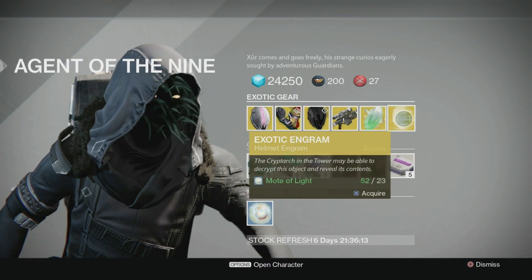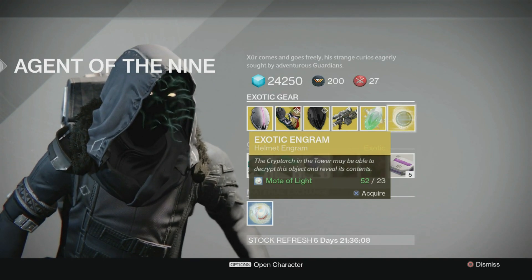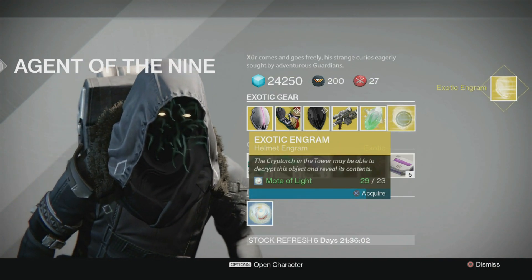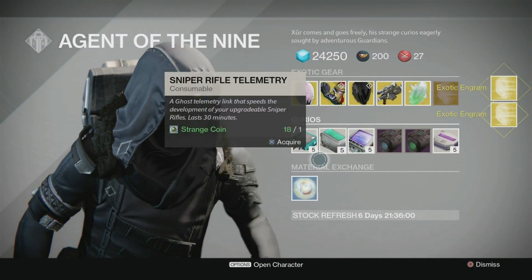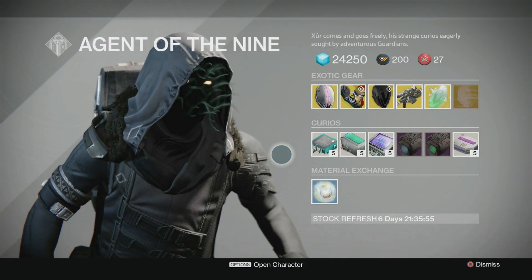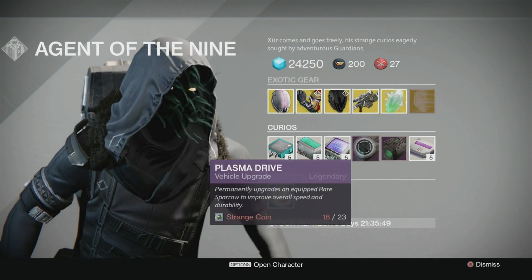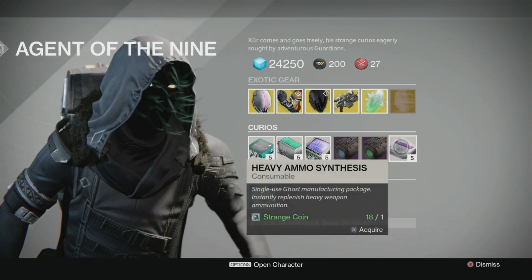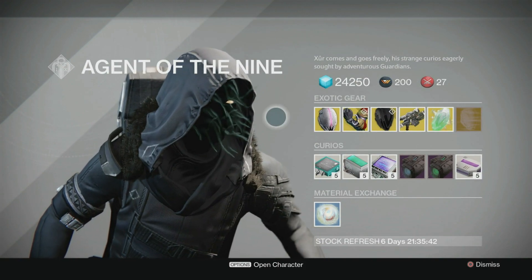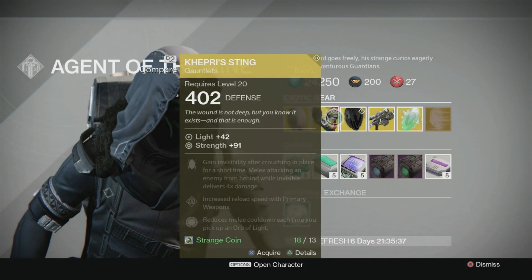Exotic shards — you use those to upgrade your exotic weapons, your Year One exotic weapons. Exotic engrams, helmet engrams — these are Motes of Light basically. You can take these over to the Cryptarch, get those decoded, and they boost up your Cryptarch rank and you might get some exciting good stuff. Auto rifle telemetry, sniper rifle telemetry, rocket launcher telemetry, plasma drive, emerald coil, heavy ammo synthesis, and Motes of Light.